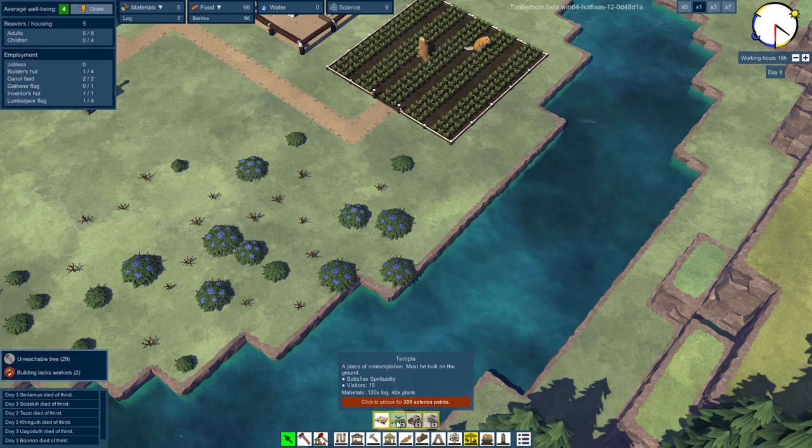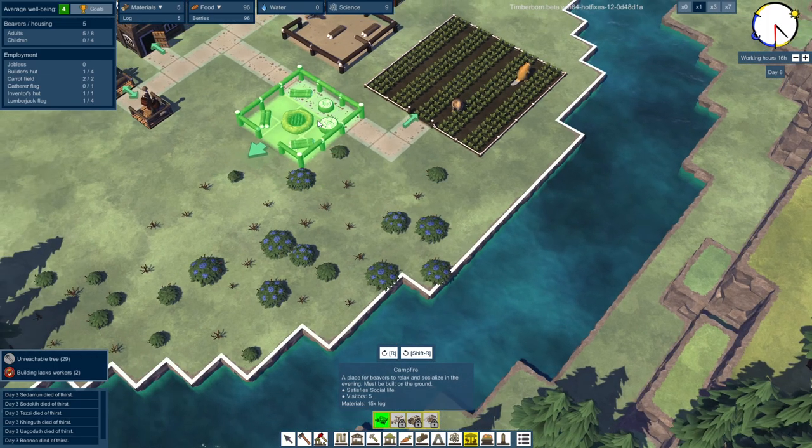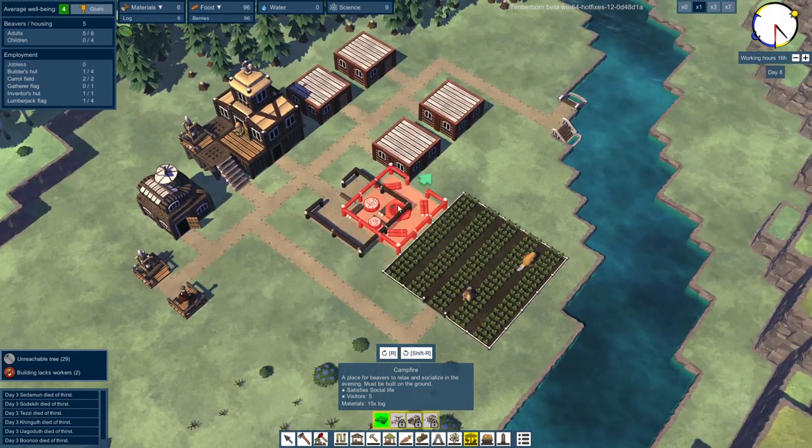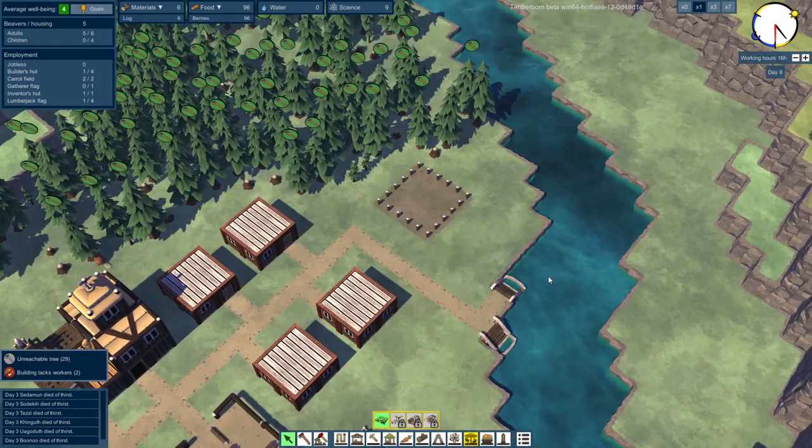I'm assuming the power is used for stuff like the merry-go-round. Power input — yeah, I see. This one doesn't require any power, which is good. Let's get a campfire, because I want my beavers to be social. Let's get a nice little campfire near all their homes so when they're done with their day, they can go there, chill for a bit, and then go to sleep.